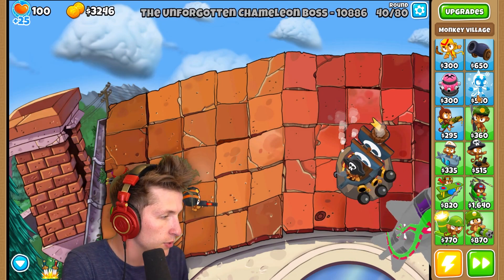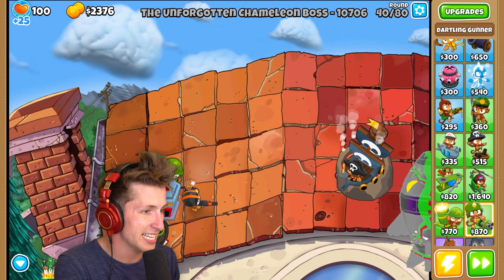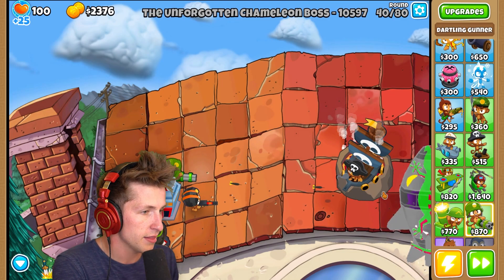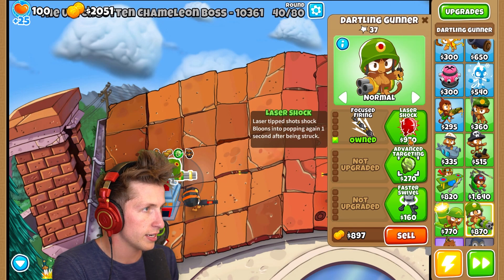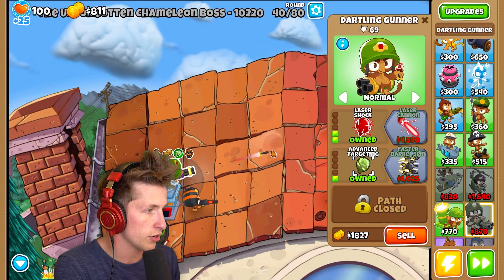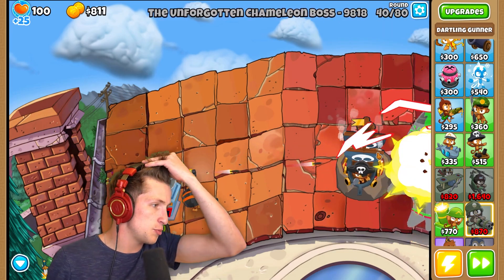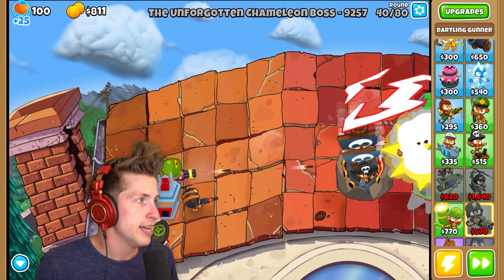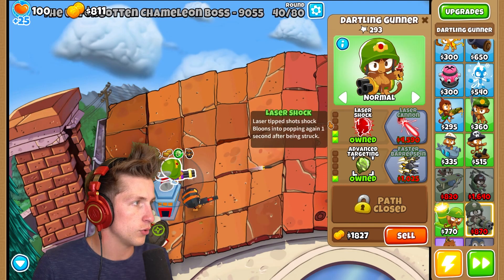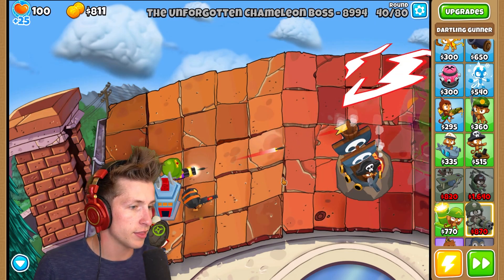We have $3,000. I'll put a dartling gunner on this path. Let's get focused firing and then laser shock, advanced targeting, faster barrel spin. We're down to 10,000 HP - we should be able to do this. Let's use that ability, that should help. This dartling gunner is doing great - it's already popped 300. Oh no, it's invis - we have nothing to deal with it.